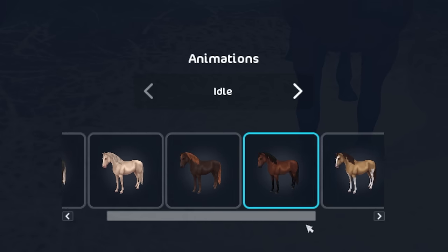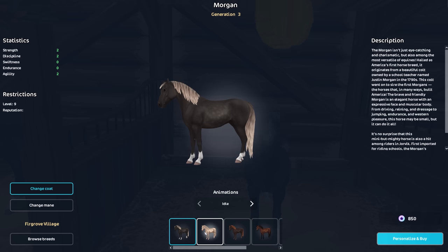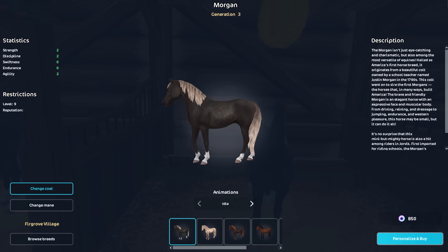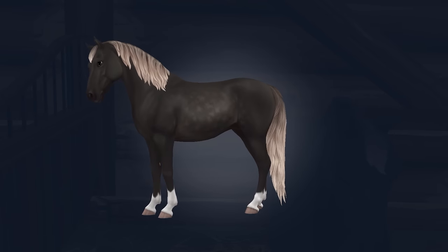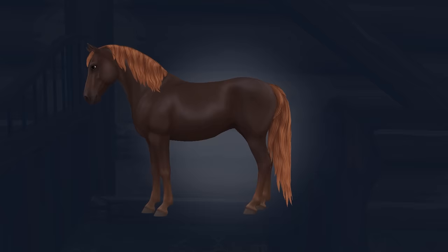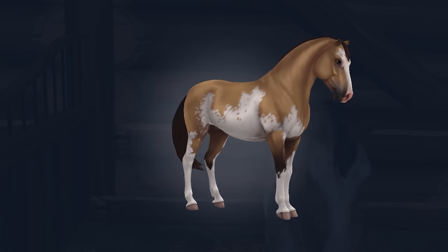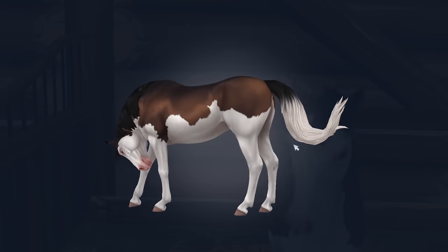Here are all the colors that you can pick from. Which one is your favorite color? There's this beautiful charcoal gray color, and look at that pumpkin color hair. A beautiful bay. This one is so interesting as a Morgan color, and same thing with this one.